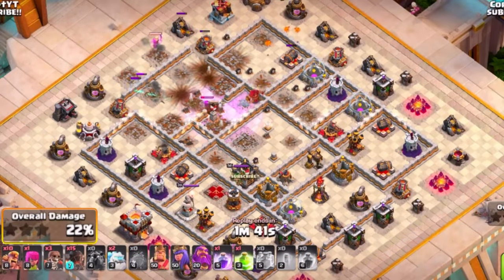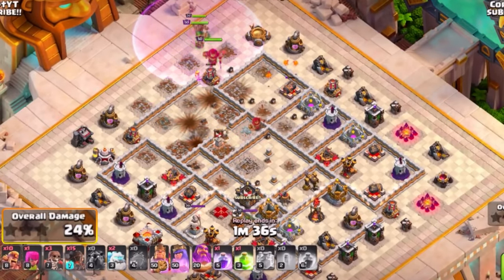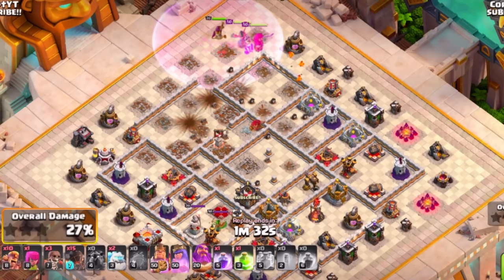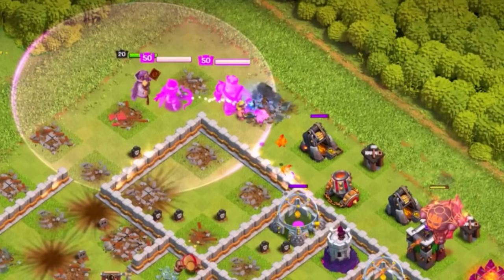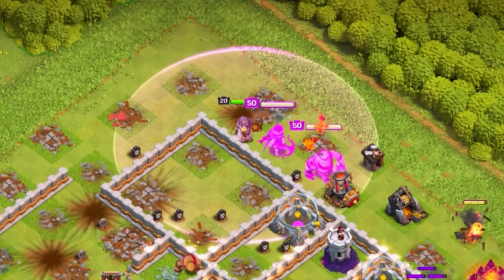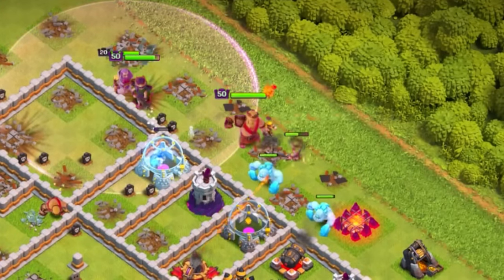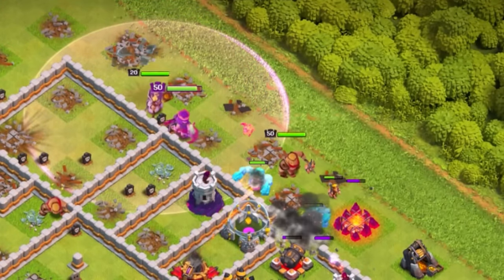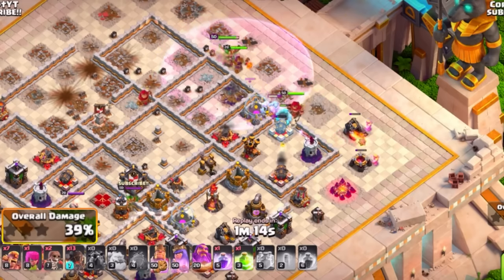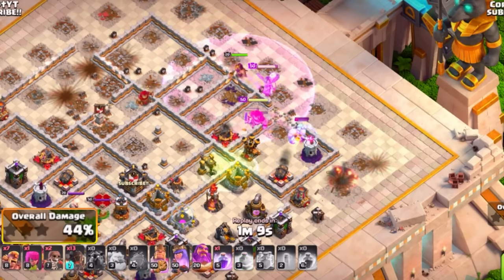This allows you to move around the base with your King, Queen, and Grand Warden with the rage gem. Use super barbarians to set the funnel and rocket loons to snipe off defenses — a very powerful combination at Town Hall 11. Use super wall breakers sparingly to open up the base, which helps your ice golems and heroes get in.